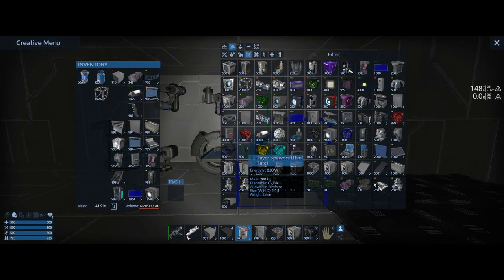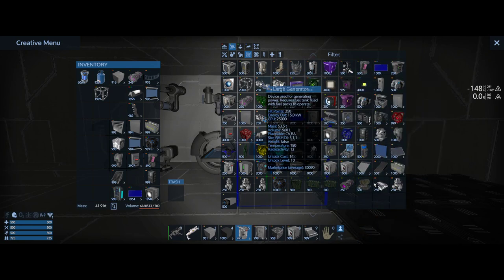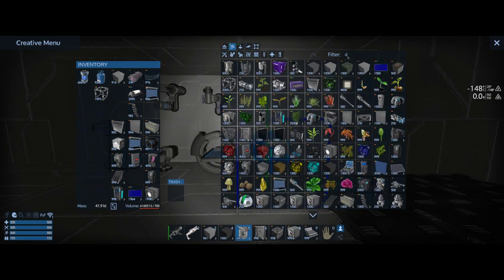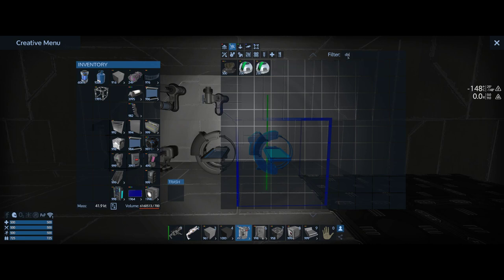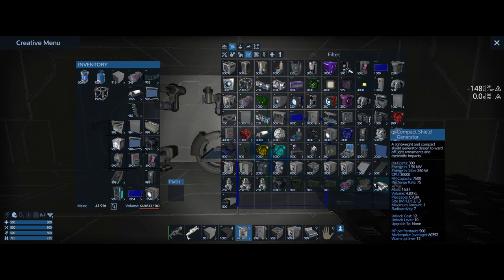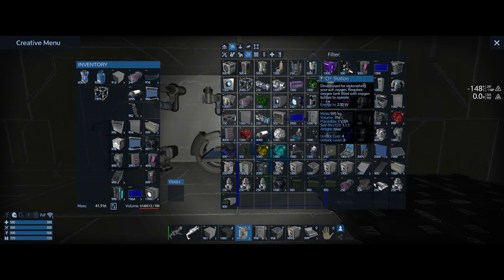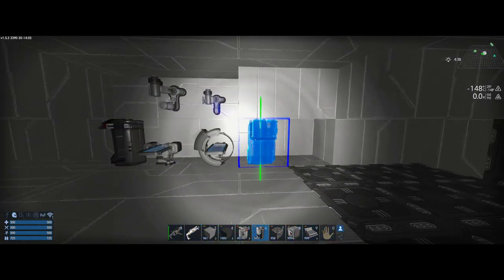Let's see where is the O2 station. With so many parts it's easy to not be able to find what you're looking for, so a lot of times I try to remember the name of the part. I'm trying to remember the name of the oxygen thing — I thought it was just O2 something. Despite all the building I do with this I still have problems finding parts sometimes. There it is — O2 station. When I typed in O2 it didn't actually find it this time, but most of the time it does.